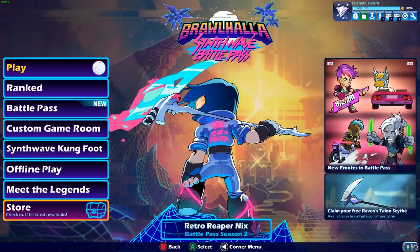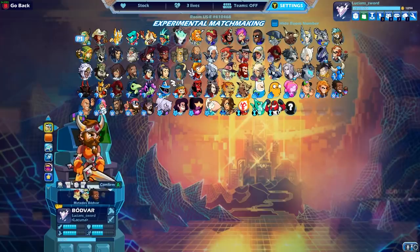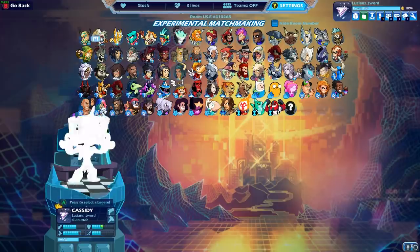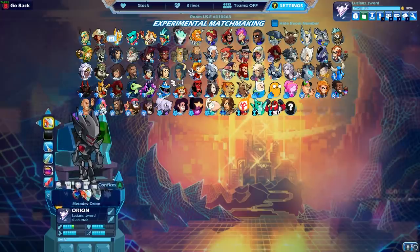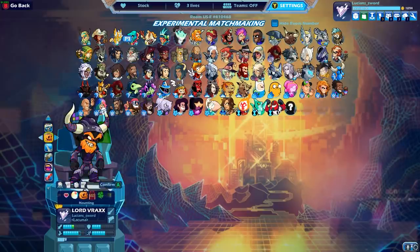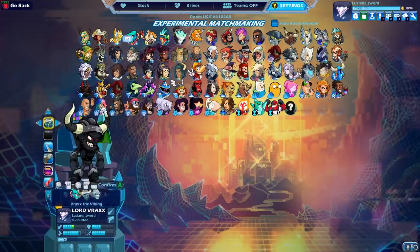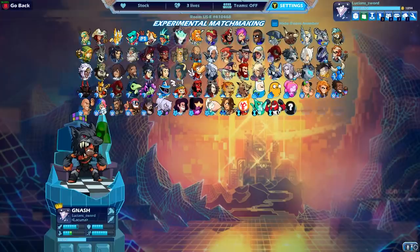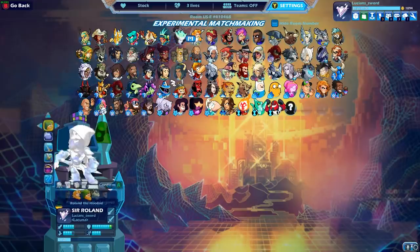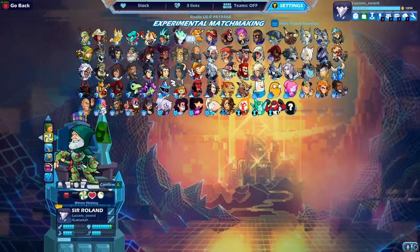Let's actually take a look at all the legends with their black colors, just to show you guys. Black colors on Bodvar — awesome. Black on Cassidy. I already selected Orion. And for those of you wondering which legend I got to black colors first, I actually don't remember who I got black colors for first. I just want to lock in black colors for every single legend so I can show you guys. I know I could do it through the store as well, but this is cooler. I might actually fast forward this because I thought I had more already selected black.